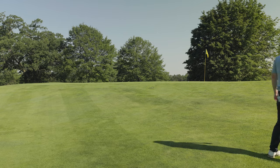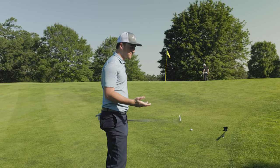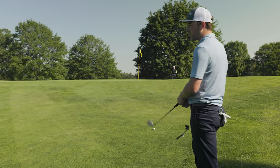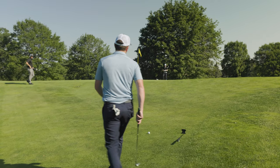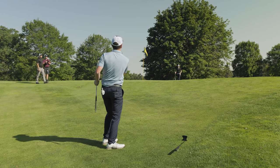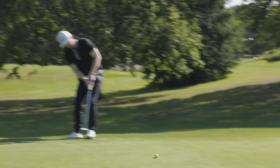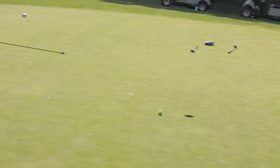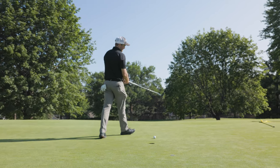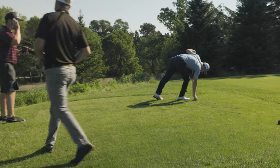Drew uses his 54-degree wedge — another shot that's normally a 58-degree distance. He can either bump it into the hill or open the face and try to land on the green. He goes the open-face route for a higher chance of getting it close. It's a nice shot. Unfortunately for Danny, it's one of those days.